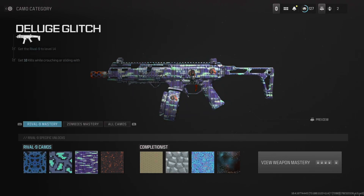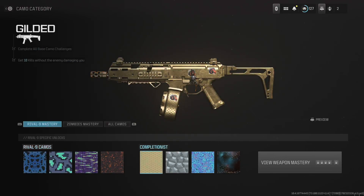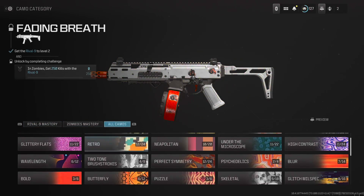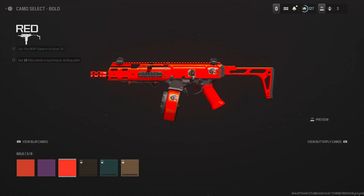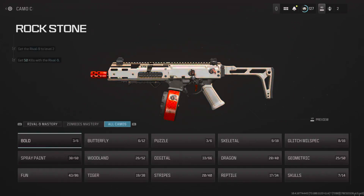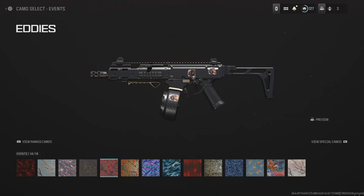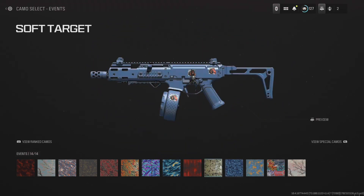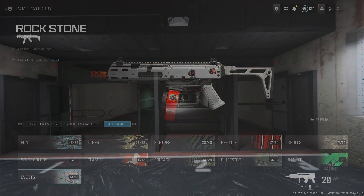And this is the Rival 9 — this is how it looks with some camos. Nothing there, there's nothing there. And some event camos. All right, moving on.